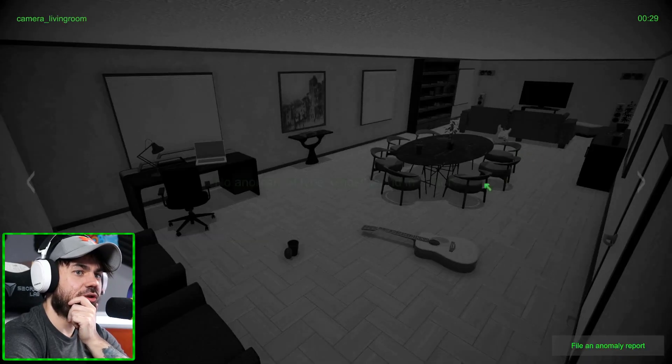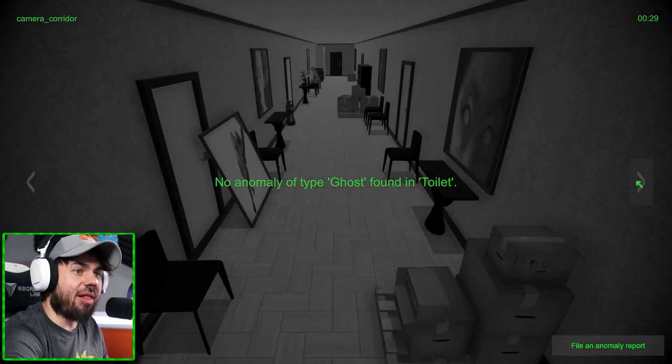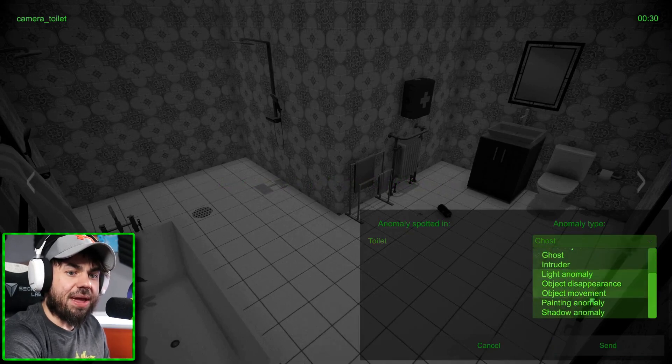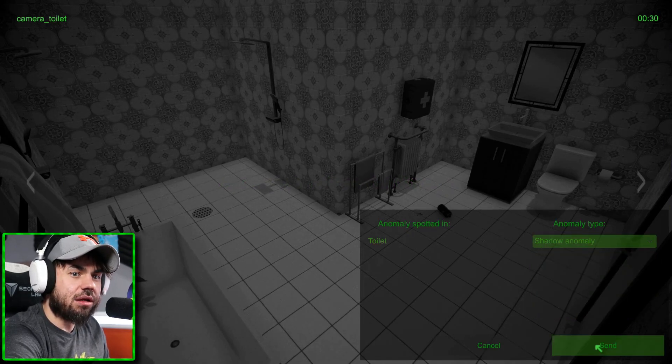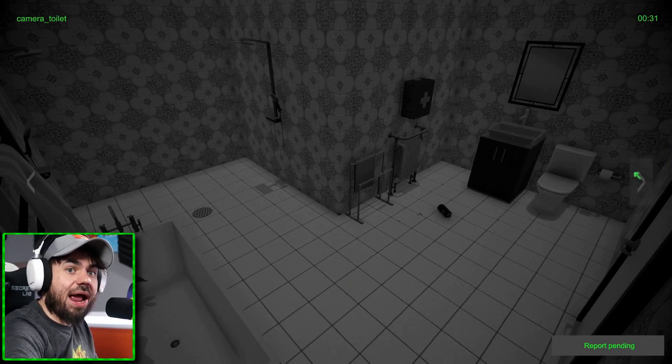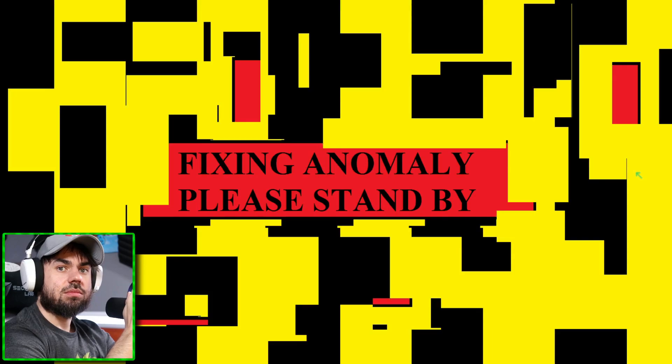Still got seven chairs - one, two, three, four. What do you mean no ghost in the toilet? There was definitely a ghost in the toilet. Is it something else? What else would it be? Is it a shadow anomaly? There's definitely something here. I would assume it's a ghost, but what do I know? Maybe it's a shadow. It was a shadow.